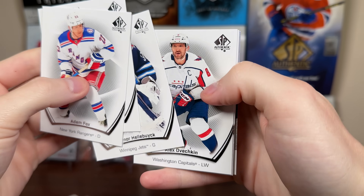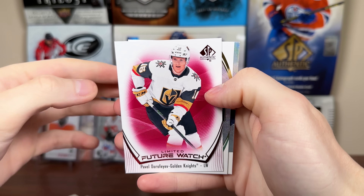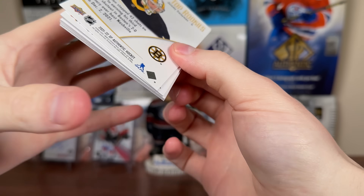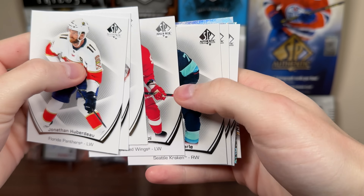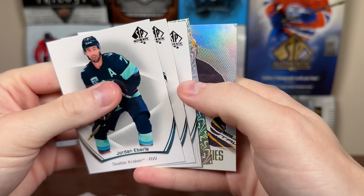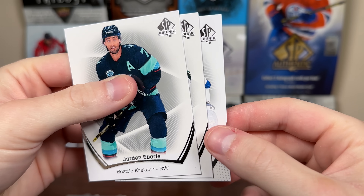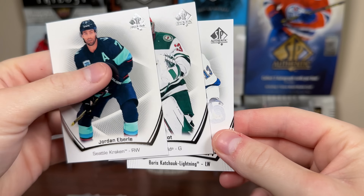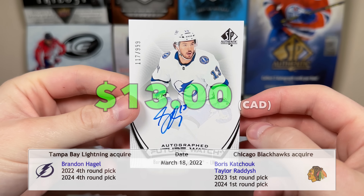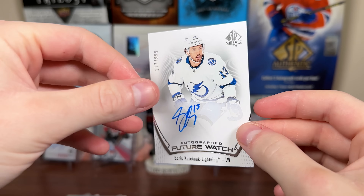Next pack up — no autograph. We got Limited Red Future Watch, Dorofeyev, and Parker Kelly. Spectrum Future Watch and Tomasino Top Rookies. Next up — oh, we got a Future Watch, potentially autographed — another 21-22. There's a Swayman SP Top Rookies, Pageantry Jeff Petrie. I see a little Tampa Bay Lightning logo — there's Cam Talbot. And it is Oris Kachouk, former Tampa Bay Lightning, Future Watch Auto. There you go — Kachouk, now on Chicago as part of the Brandon Hagel trade. Another all right one — not the best, but it's a 21-22 Future Watch Auto.